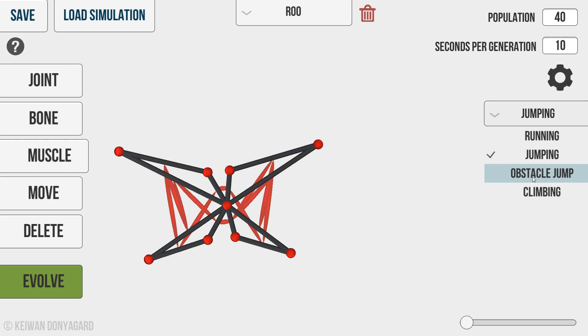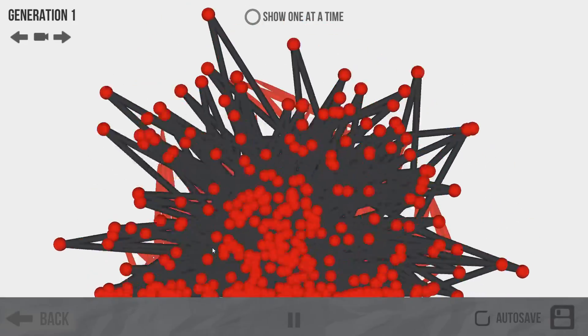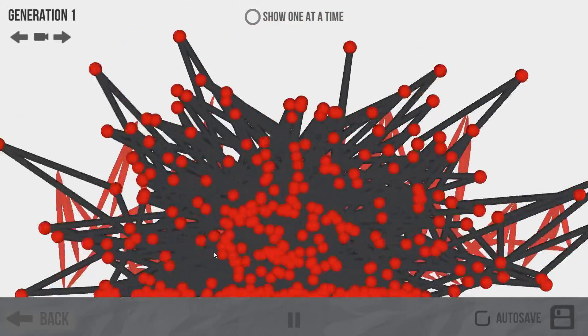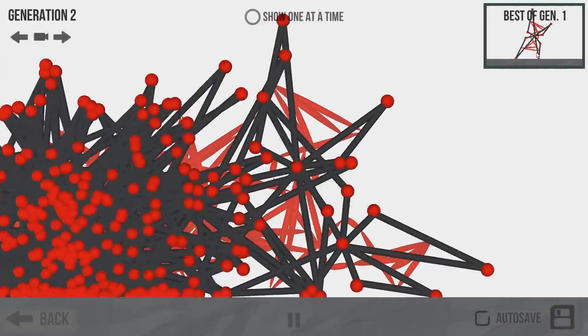Now, do we want to do jumping? There's multiple options: obstacle, jump, and climbing. Let's stick with jumping — this might be a good jumper. It also might be a good runner. Right now it's just a ball of chaos. Oh — it's got moves though! Check this out — I love it.